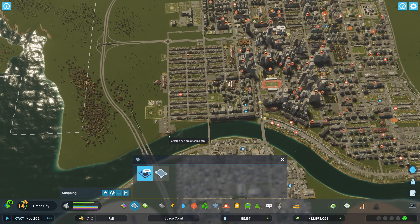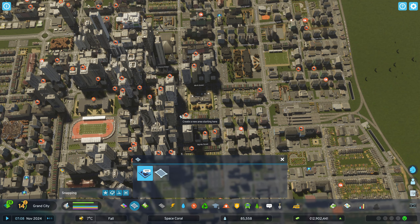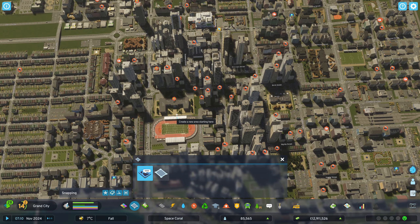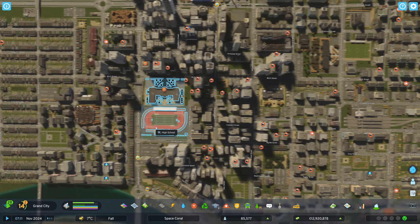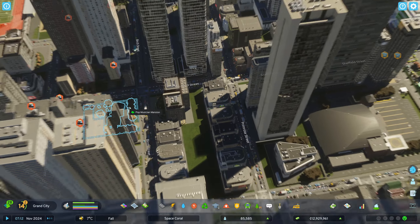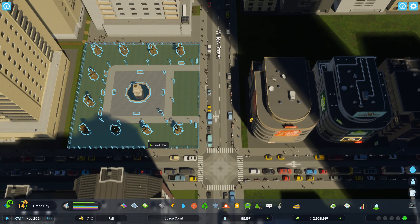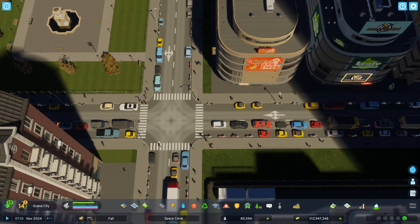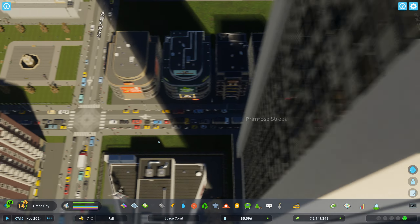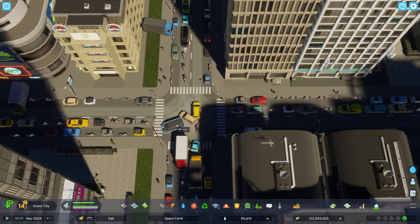We should probably do something similar. What's going on here? We have a lack of horses it seems. Is that due to the traffic being a little bit... Yeah, we do have some problems over here. These roads are simply too small I think. Is there a traffic light here? But they are sending... What is going on here? What's that car doing over there?